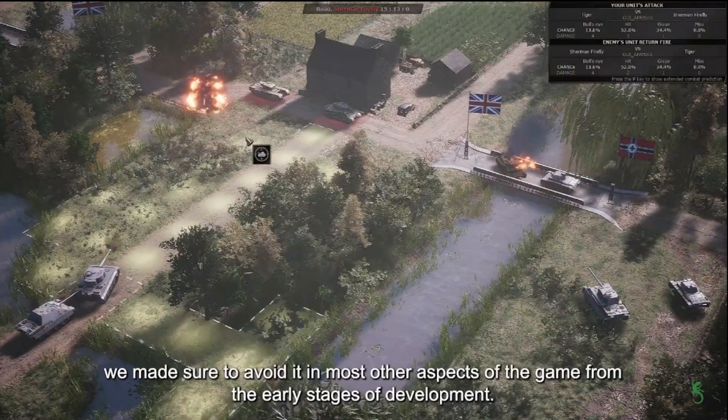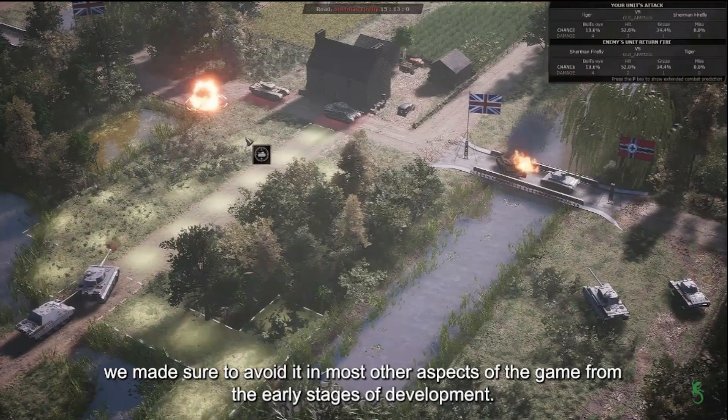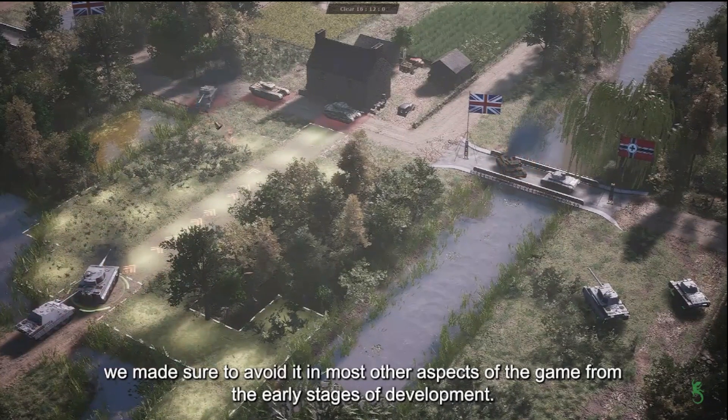Finally, we're getting a first look at the actual scale of Headquarters World War II. Here we have several vehicles in combat engaging each other on the battlefield, and I find it to be quite immersive and tactically challenging. Players will need to master the line of sight mechanics and understand how each of these tanks are going to affect each other's armor.